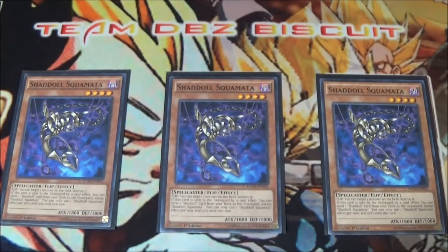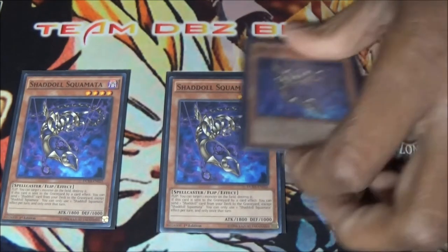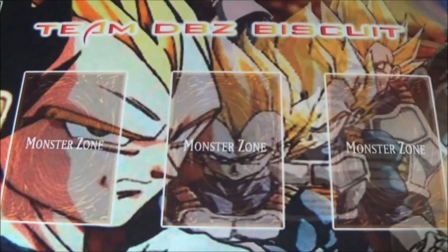Skomata is just going to help you be any Shaddoll you want him to be — send him to the graveyard. If you need that Beast effect, get it. You want that Dragon, get it. You want that Hedgehog, get it. Whatever effect you want to get, you've got it when you send him to the graveyard. Also, his monster effect — when it flips, he gets to destroy a monster. Remember that.